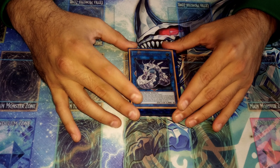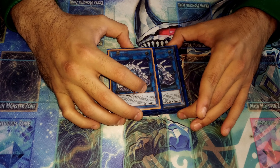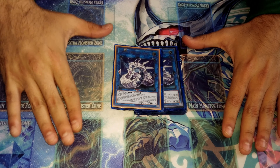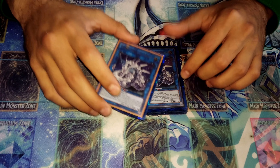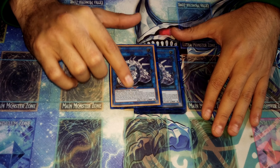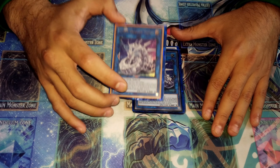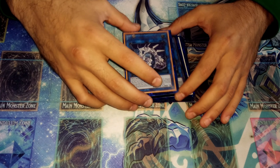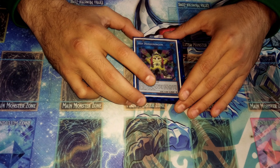Now for the extra deck. One of the most important cards is Cyber Dragon Sieger, and you run two of them. Sieger boosts the attacks of all your Cyber Dragons and enables your OTKs and FTKs. This card is completely broken for Cyber Dragons — it's just ridiculous. It can boost its own attack even when it's at 2,500.